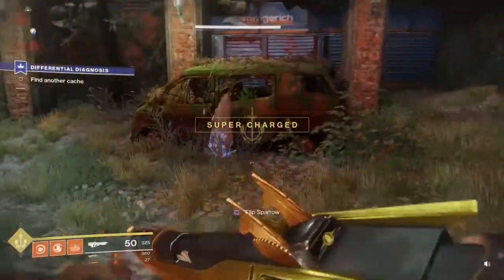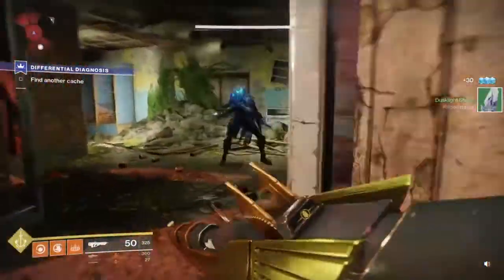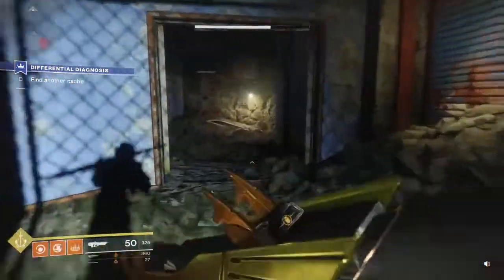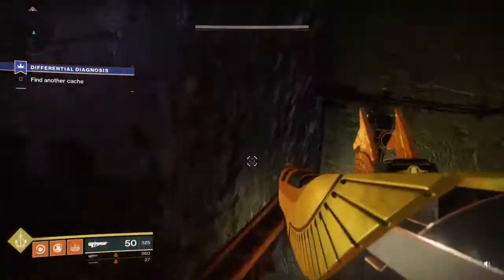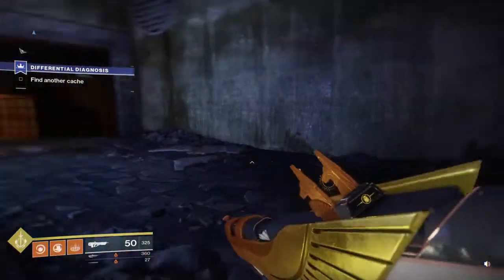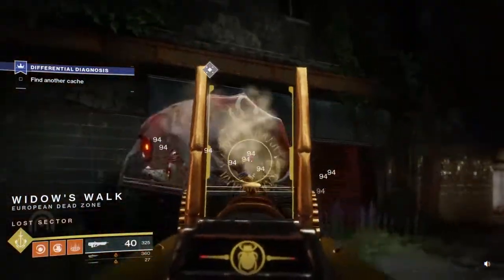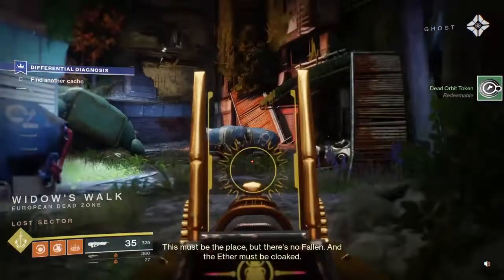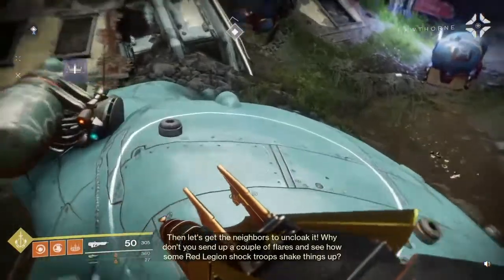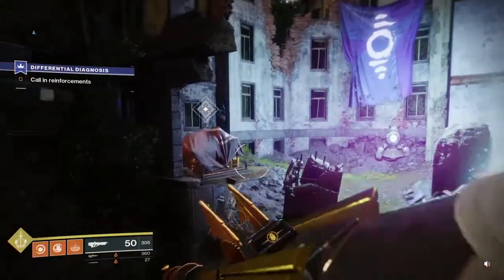Once you are done heading through all the shields and barriers, you will also teleport somewhere and head through one more. Then you will end up back at the church tower where Devrim K. is in the Trostlands, and you are going to head to another Fallen Lost Sector. You are going to go ahead and kill everybody in this area, and you are going to keep fighting until you finally beat the mission and it should activate the next quest.